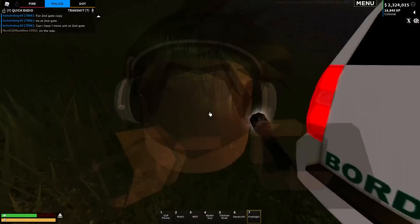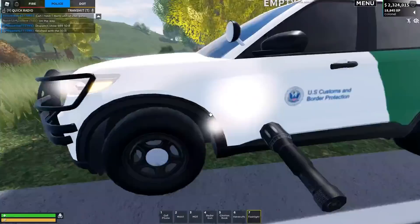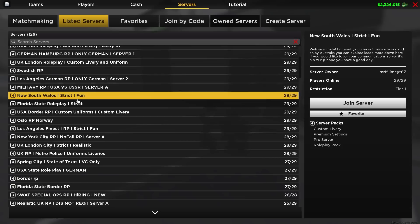Come over here, sir. Let's get you standing over here, please. You also have a pistol on your hip. I cannot see anything — turn around, I can't see anything. Dispatch, show me available. So let me get down a couple of cones there and we'll continue on here.